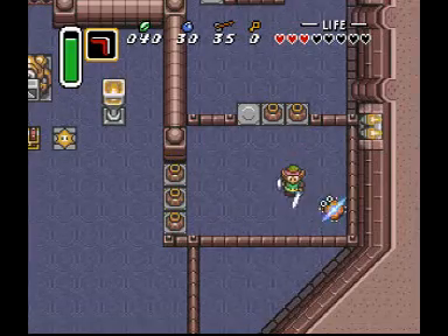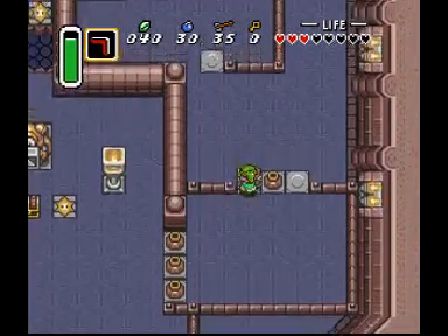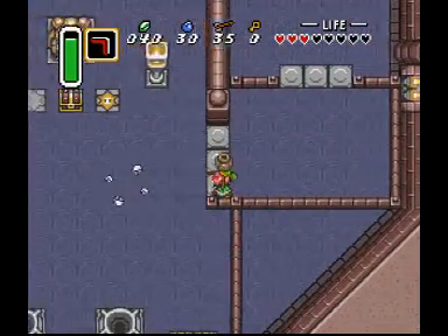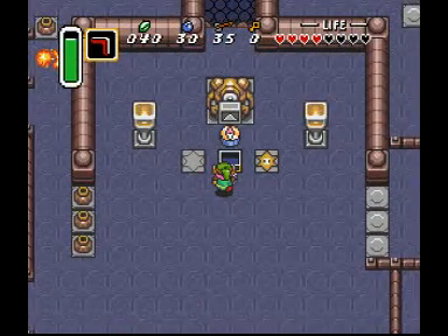My powers of description are really deliciously bad, aren't they? Yes, they are, Hugo — yes, they are. I know, and I guess I apologize. A treasure chest — yay! It's a compass.